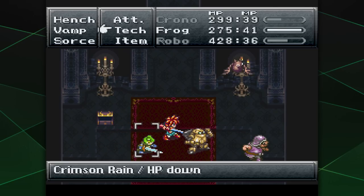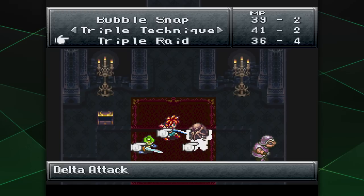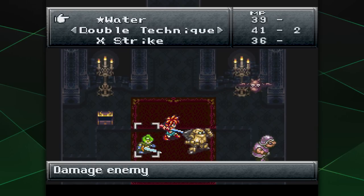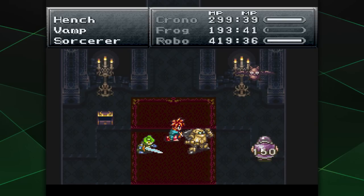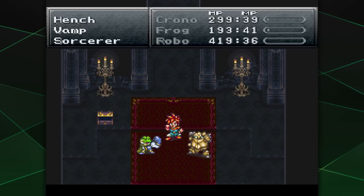I don't suppose the Frog-Robo combo moves are AoEs, are they? Triple Raid — single target. Bubble Snap — single target. Blade Toss — single target. Come on, area of effect, people! We'll try out the big Triple Raid move on whoever the next boss character is — really take it for a spin.